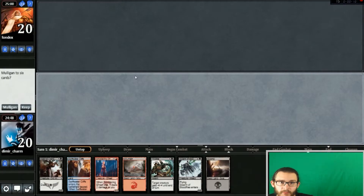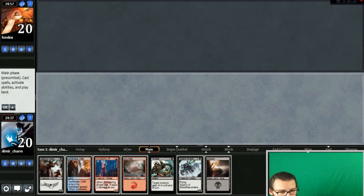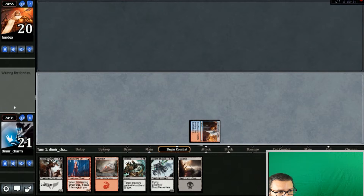Okay, hey guys, we're back — well, I'm back, James will be back in a second. We're gonna keep this hand, so I'm gonna go ahead and click the keep button. We're gonna play Fondex — okay, Swift Water Cliffs to start us off, and we'll pass the turn.